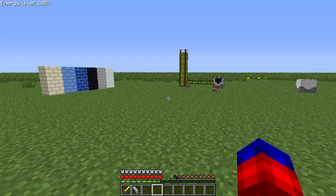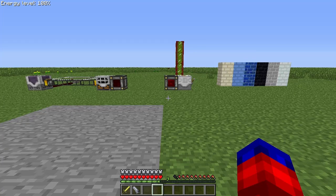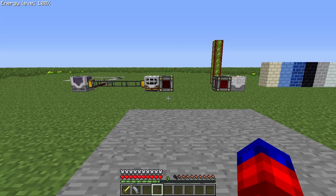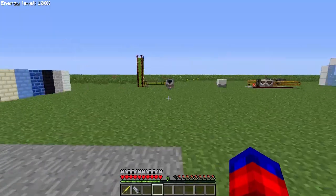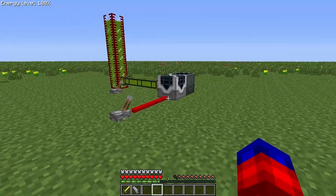First of all, just for you folks that have been looking for it, there is support now for Universal Electricity and Twilight Forest crops, and I think a fix with some Applied Energistics stuff with the DSU and stuff. So there are definitely some cool upgrades and some really cool new features that we're going to get into.